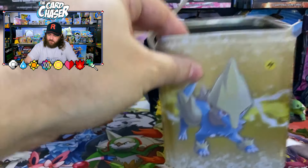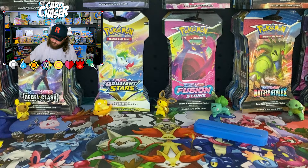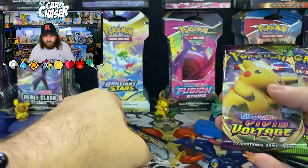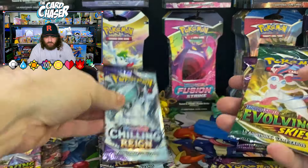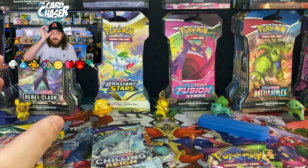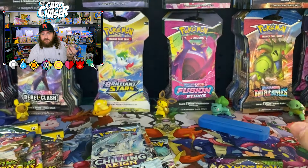Same packs. Let us put these to the side and find which order we should do them in — Vivid Voltage, Evolving Skies, Chilling Rain. We'll start with Vivid Voltage first, oldest to newest. Let us pray to the card gods — can we get a rainbow Pikachu? Can we get something good in any of these packs?